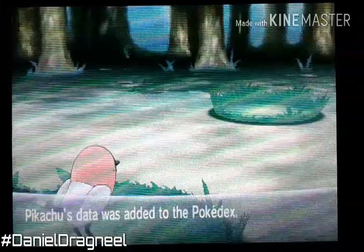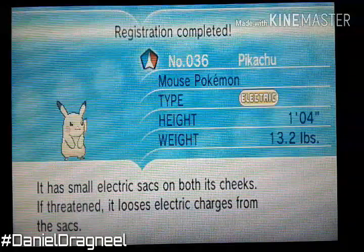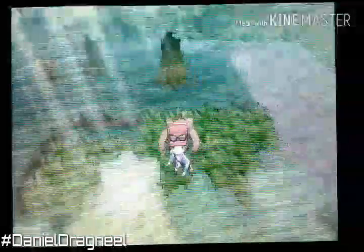This Pikachu is going to help us a lot, especially with the Elite Four, which has a Water Type. There's a Water Type Elite Four, so that's why I'm going to use a Pikachu. I'm not going to put a nickname, so we're going to continue the journey.